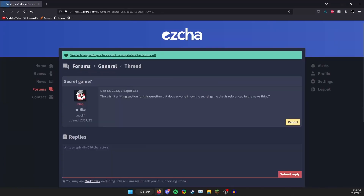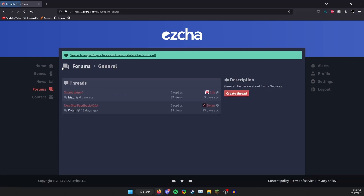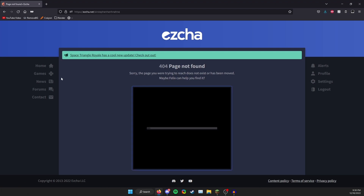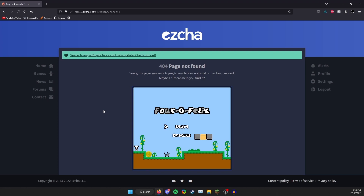Wait — there's a 'secret game' post. There isn't a fitting section for this, but does anyone know the secret game? There's a reference in the news apparently. I just typed something and immediately found it. I'm so smart. Basically, on the previous website there was a Felix cat icon you could click and it would meow. I guessed that if you went to a 404 page you'd be able to see it — and sure enough!